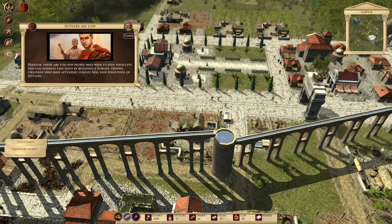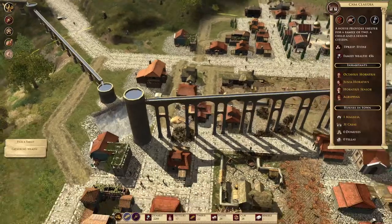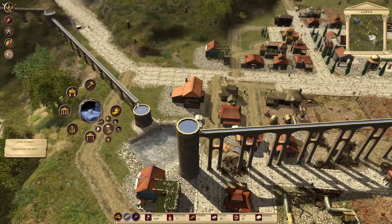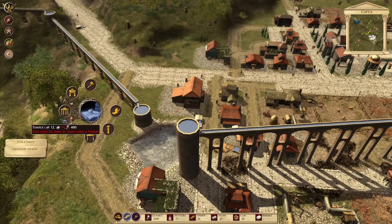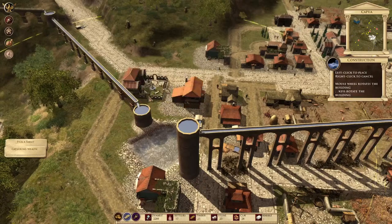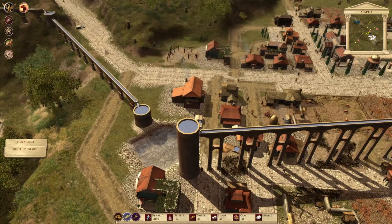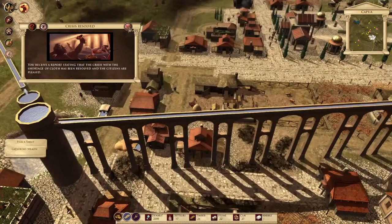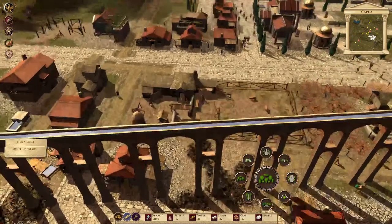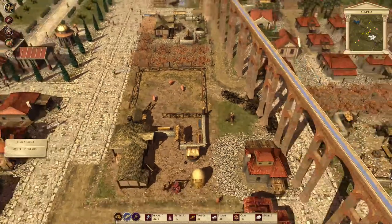Pretor, there are too few people who wish to join your city - you can address this by building a school. Grown children who have attended school will join your pool of settlers. Let's have a school in range of casa Claudia. There's a school in the public section - if I put it there, that'll mess up the roads, so I'll put it there. You receive a report stating that the crisis has been resolved and the citizens are pleased. Let's look at Avetix and see what about a big garden here.